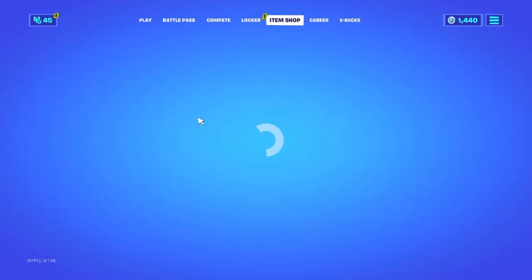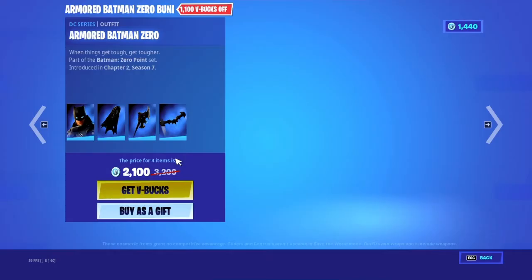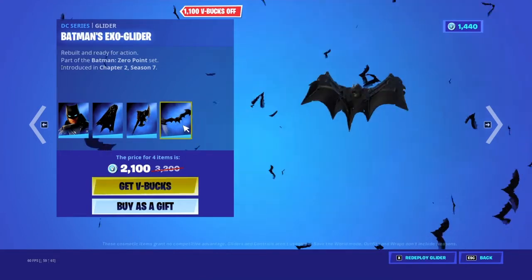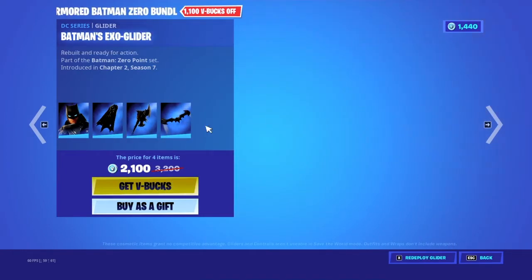Welcome to the July 6th item shop review. Armored Batman Zero Bundle — cool. XO Glider Cape, Battering Axe, Batman's XO Glider. That's what it sounds like.